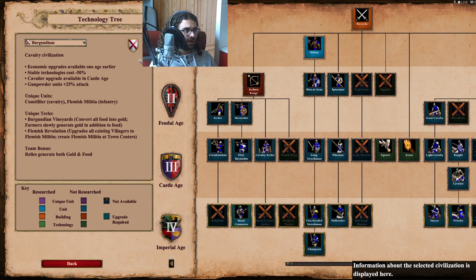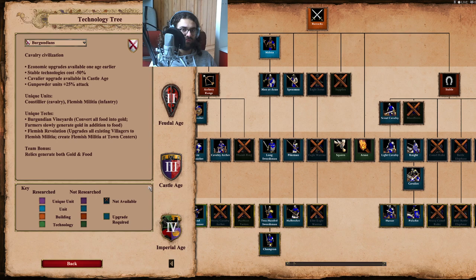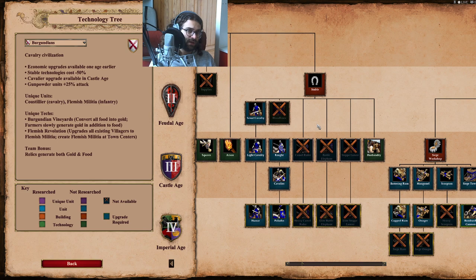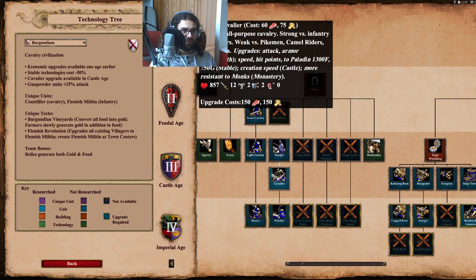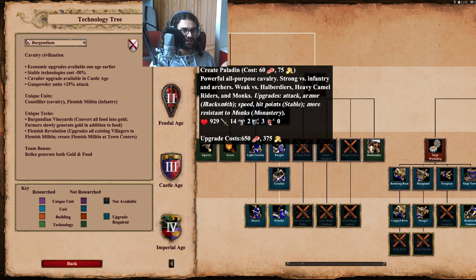The Burgundians are a cavalry civilization because they have cheaper stable technologies. You get a 50% discount on things like Husbandry and Bloodlines — which they lack — so you get just Husbandry but 50% discounted. Upgrades to units like Light Cav, Cavalier, Hussar, and Paladin are also 50% off.